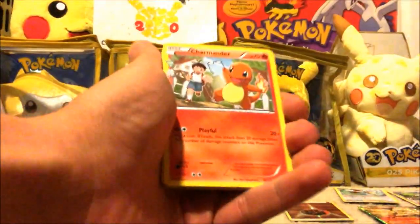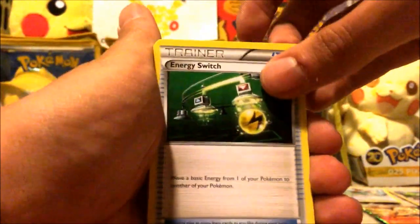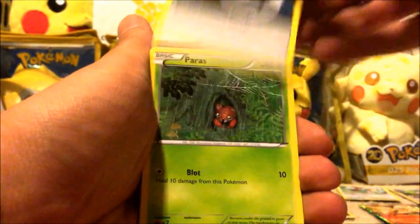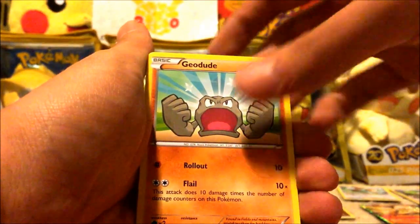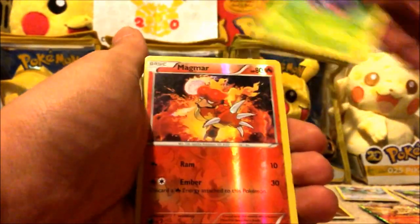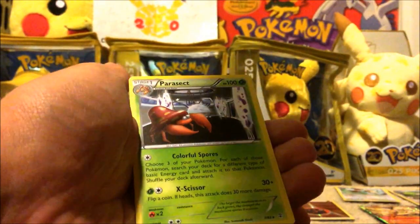Alright, Charmander, Energy Switch, Double Colorless Energy, Paris, Energy, Geodude, Tangela, Magmar, Jirachi, and Parasect.